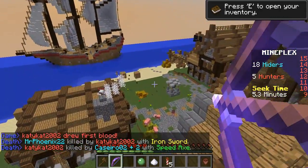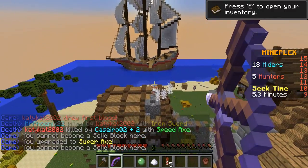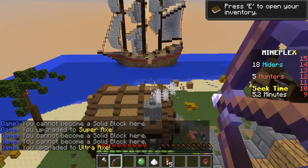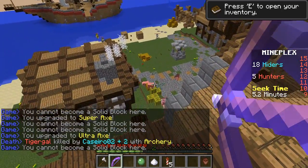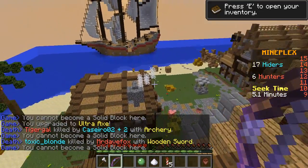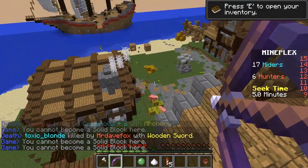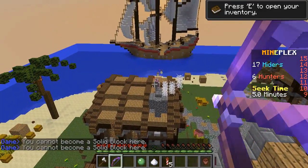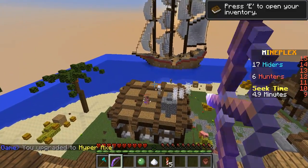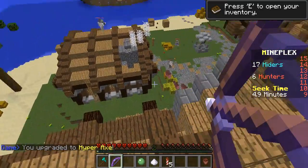I'm gonna start going on this guy — he's stuck in a cobweb. Three levels for my axe. Then next is this guy right here. Come back here, I want to kill you! Then I'll upgrade my axe. Right now I have an iron axe but I can still upgrade it to a hyper axe — yeah, a diamond axe. That flower pot is going on them right now.